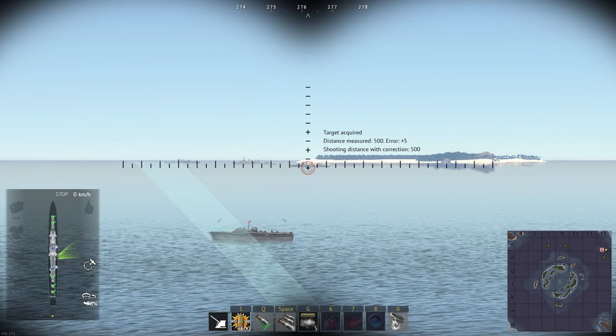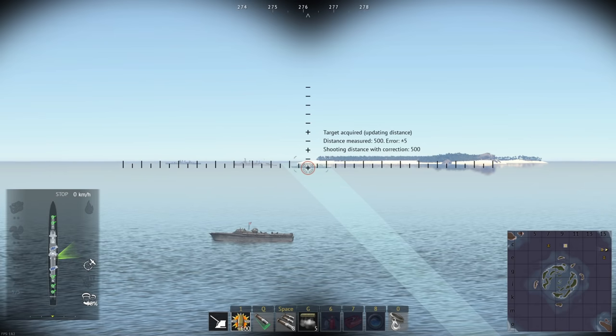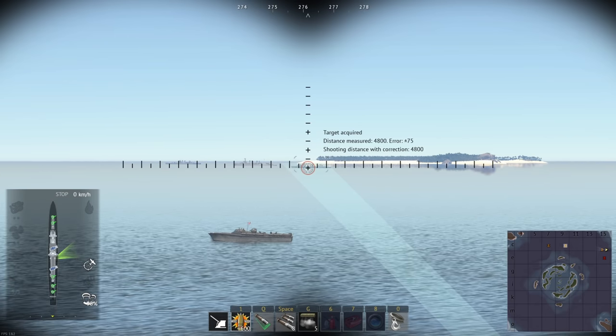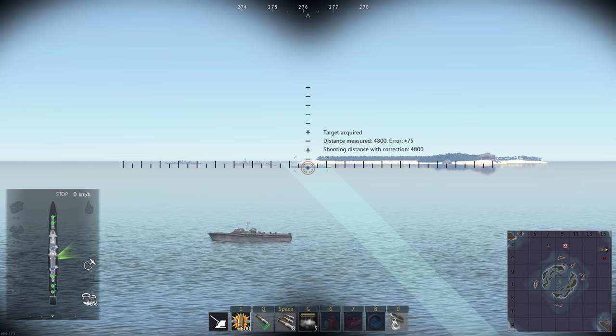First, it's important to look at how the aiming system works. Upon hitting your lock-on key, the ship closest to your cursor will be selected. However, the aiming system is handled differently between arcade and realistic battles.